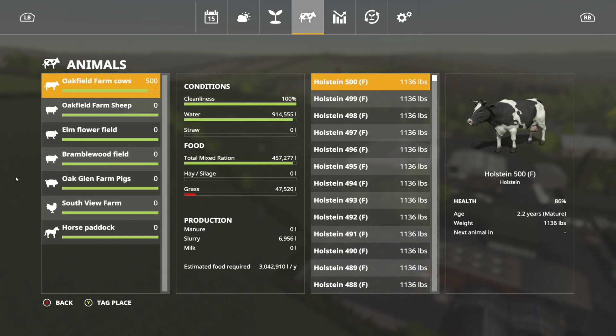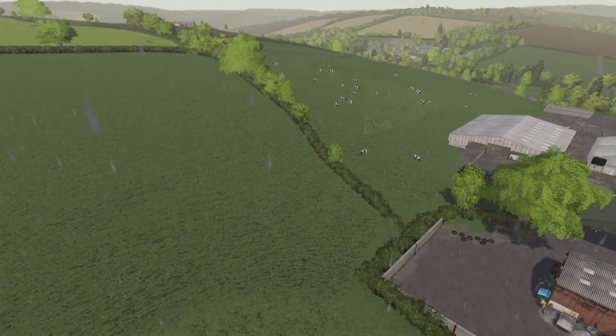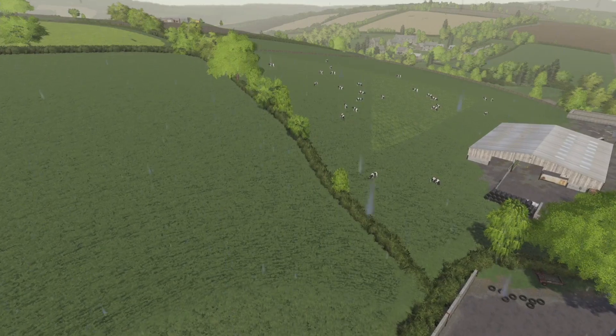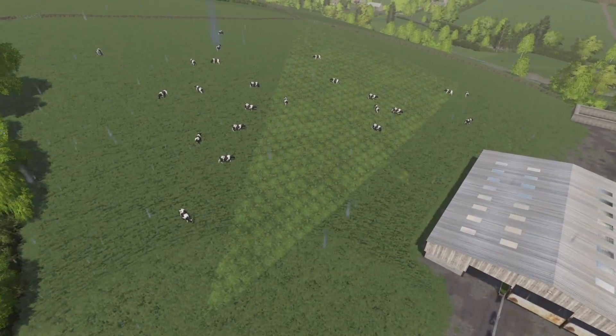Here are our cows — we have 500, they are 2.2 years old. I just bought them this year; we're currently in Summer One. I bought them at midnight Spring One, running three-day seasons. They've got a little bit of grass because grazing is included in Seasons now, and unfortunately if you've got animals in a field with grass, they will eat it.